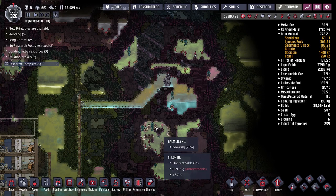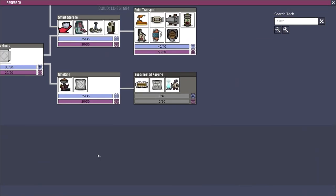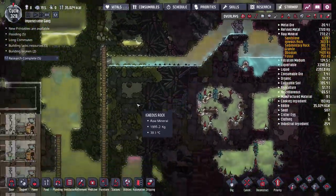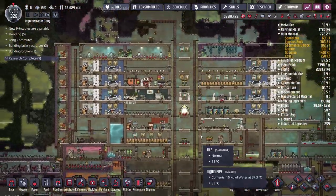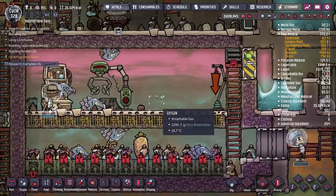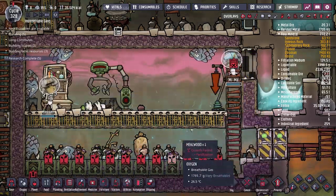In the end I settled on a system that uses the steam turbine, which we need to unlock in the research tree under renewable energy. The steam turbine draws in steam from the tiles directly below the machine and uses that to produce electrical power. I'll press play and speed things up so our duplicates can get that research done.